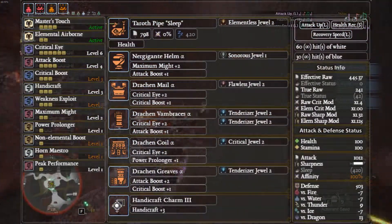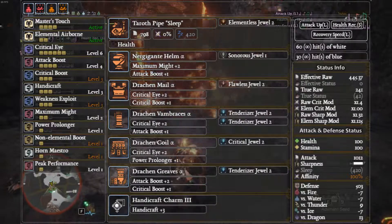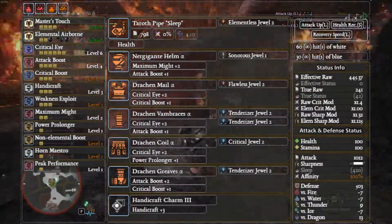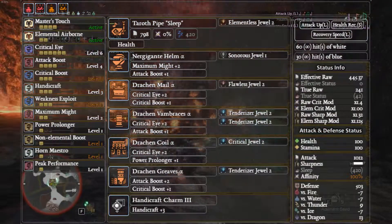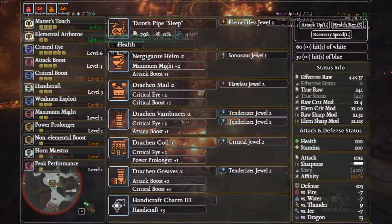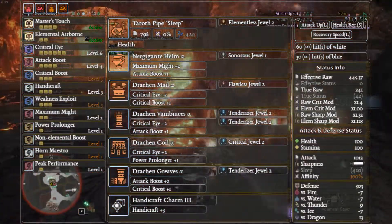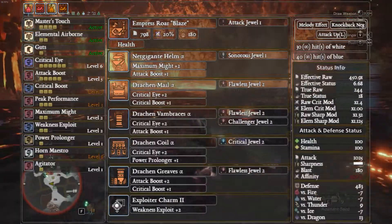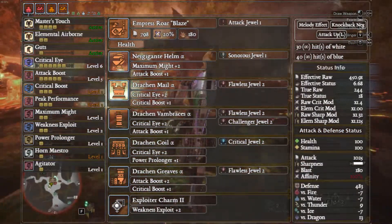These next two builds are in line with the meta, but utilize different horns. This is the Taroth Pipe Sleep — my preferred hunting horn, the one you can see in the background footage — simply because it has a lot more white sharpness and doesn't require particularly skilled play. I only really use hunting horns to help out lower-level players when they don't want a complete carry. Feel free to swap the Handicraft Charm for an Attack Charm for more EFR; I just find having 60 points of white sharpness comfortable.